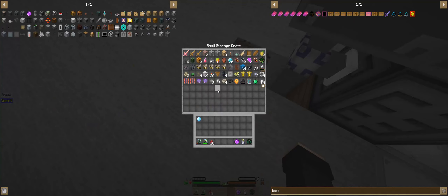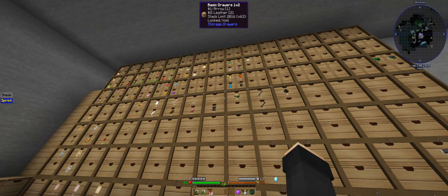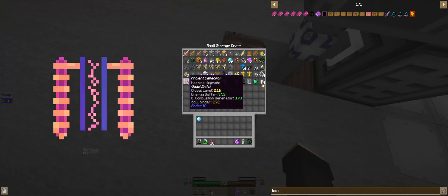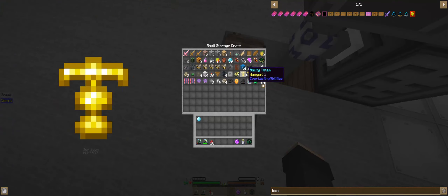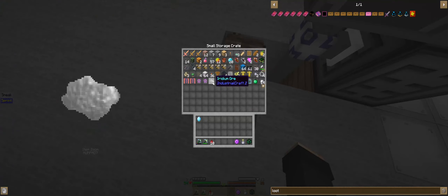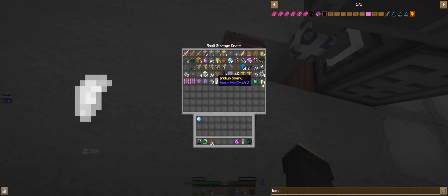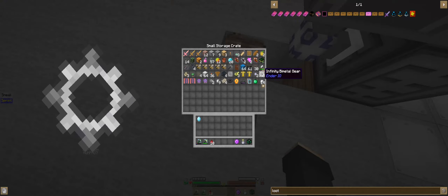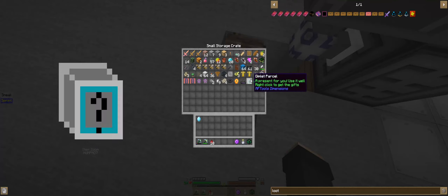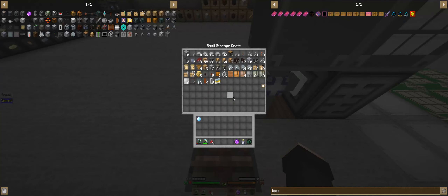We went to a bunch of nether places. We got some drops of evil, some skulls. We went through the fortresses and opened a bunch of chests. We got dark boots, iridium ore, weirdo shards, infinity metal gears, bimetal gears, and some more drones and bees.